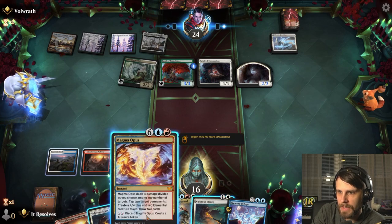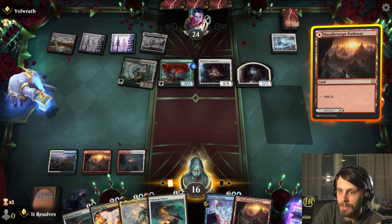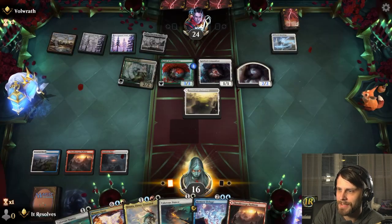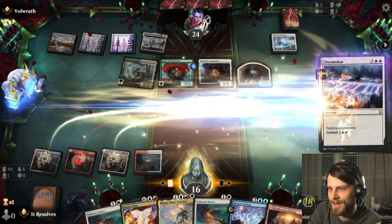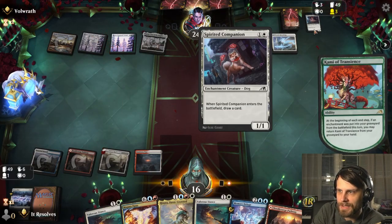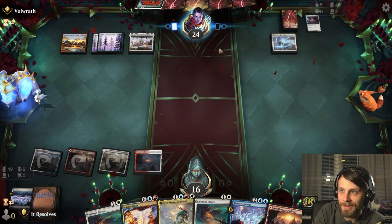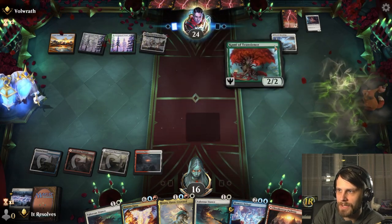Do we want to use the Magma Opus now? I think no, because we do have the Hanata. We really need more blue sources — why is this a constant issue? Let's go ahead and Doomscar. Not necessarily perfect because they're just getting this back, but it does slow them down quite a bit.